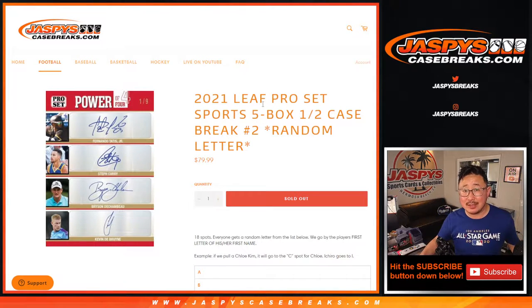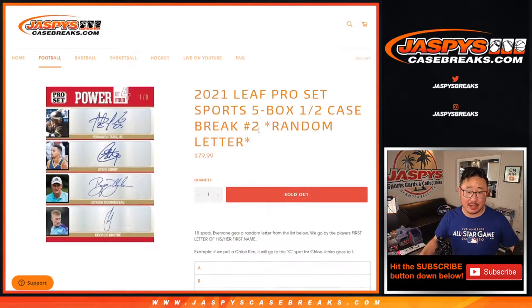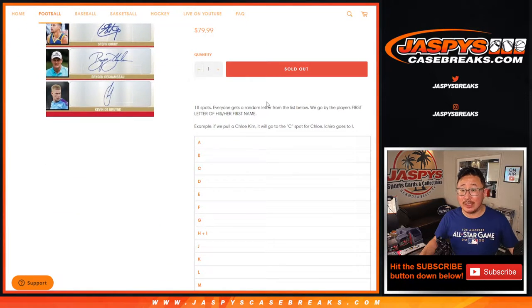Hi everyone, Joe for Jaspi's CaseBreaks.com with 2021 Leaf Pro Set Multisport 5-box random letter break number 2. A lot of fun stuff popping out of here. Sold 18 spots, everyone gets a random letter. We go by the player's first name — first letter of his or her first name. So if we pull Chloe Kim, for example, it'll go to C.